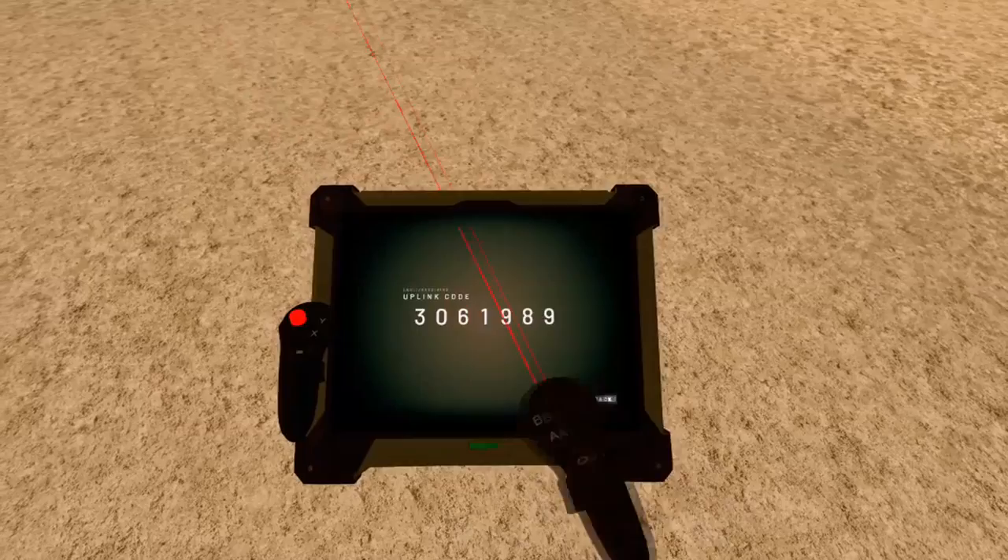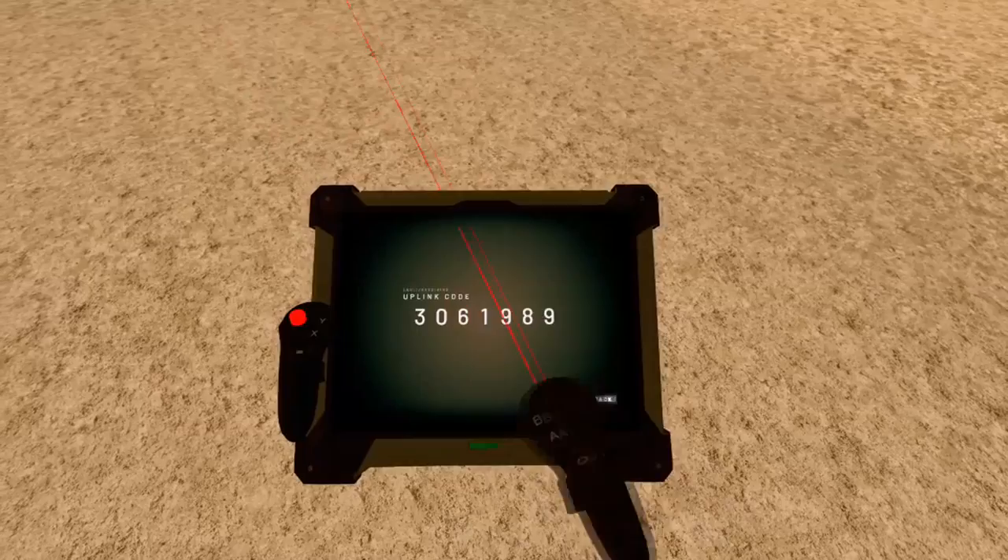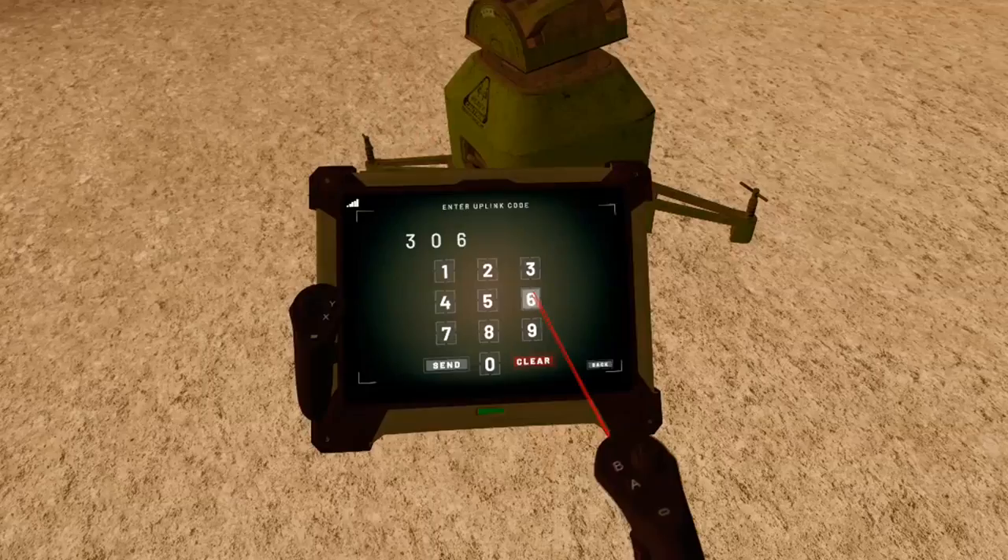In Uplink, the tablet is essential because it shows the code you have to enter to capture the uplink. The operation is simple, but if you lose the tablet along the way, it's impossible to capture.